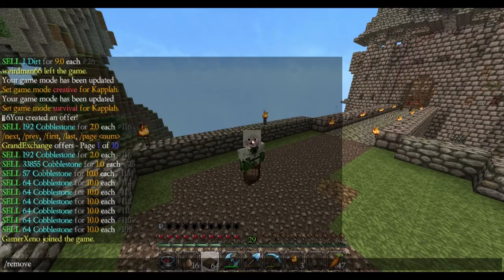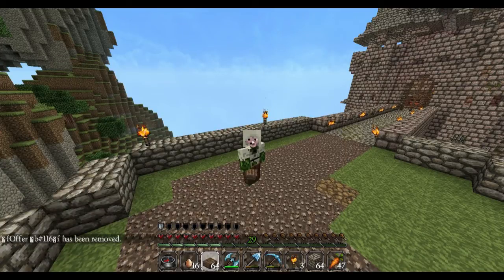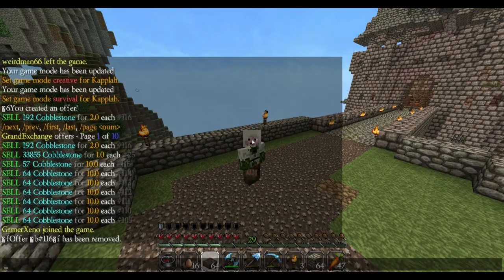I can remove an offer by doing slash remove and then the offer number — 116. There you go, and I've got all that cobblestone back now. So that's removing an offer, selling an item, and looking up offers.